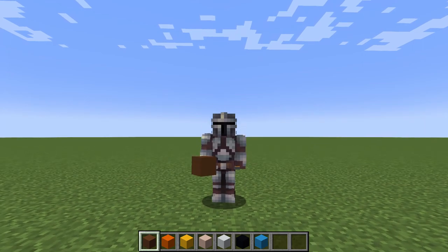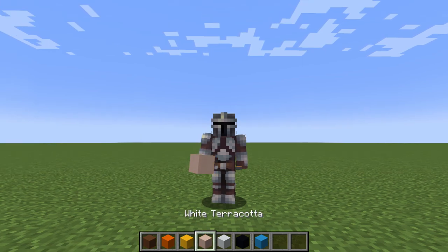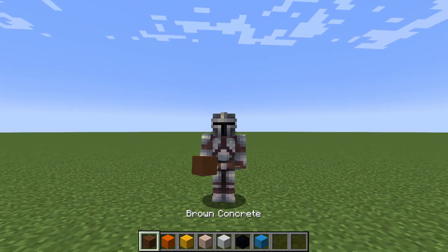Hello and welcome to Minecraft. This episode we're building Aang from Avatar: The Last Airbender. We'll be using brown concrete, orange concrete, yellow concrete, white concrete, black concrete, and finally light blue concrete. Let's get started.